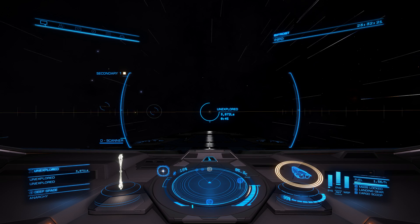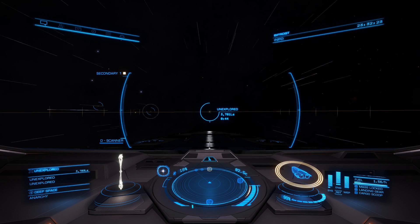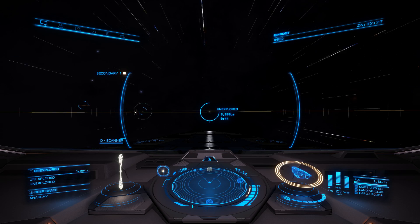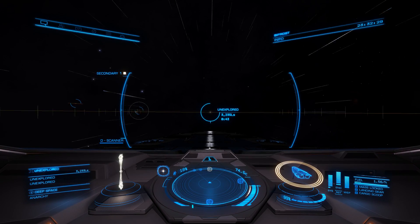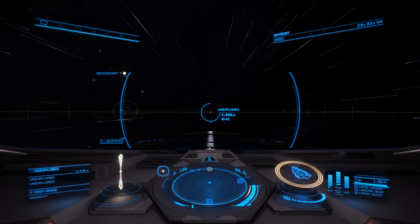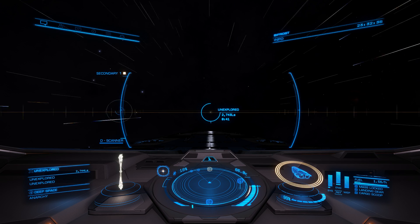Hello everybody, Mr. Moo here in the cockpit of the Bifrost, here in system HD 167971, about 3,000 light years out from the bubble. And so you want to learn how to use the Neutron Highway? Here we go.